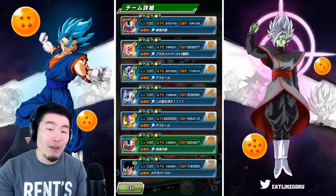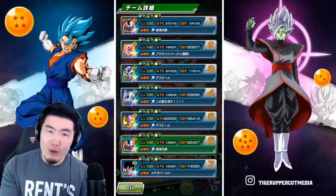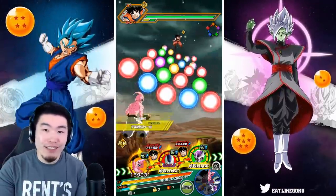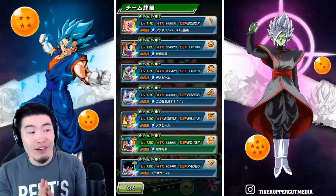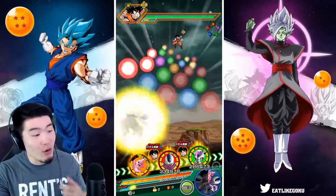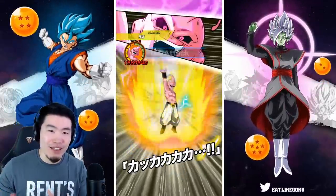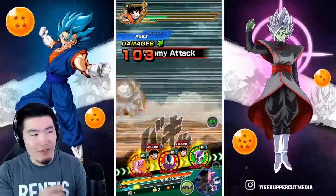As you can see, the team we're bringing for this video is a hybrid between his two leader skills — the Terrifying Conquerors category and also the Transformation Boost category. The first rotation is really nice. We have one of the best supports in the game, the Fizz Kid Buu, as well as one of his best linking partners, the Transforming Frieza. He's starting off with 334,000 attack and 125,000 defense, which is actually really, really good.